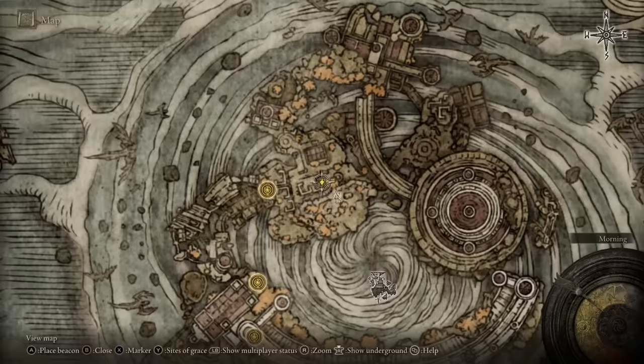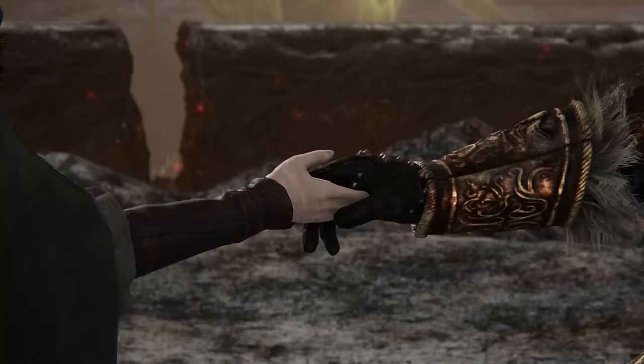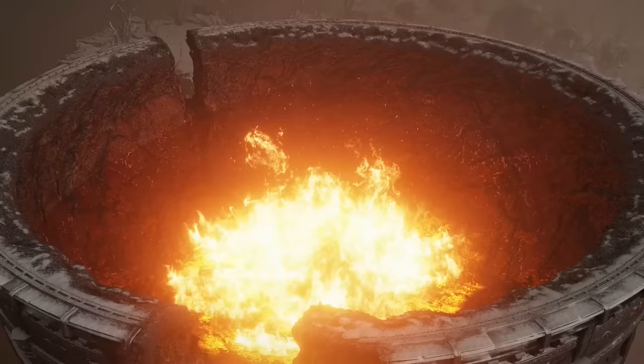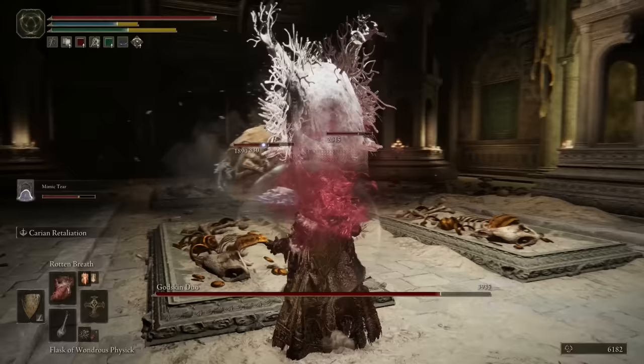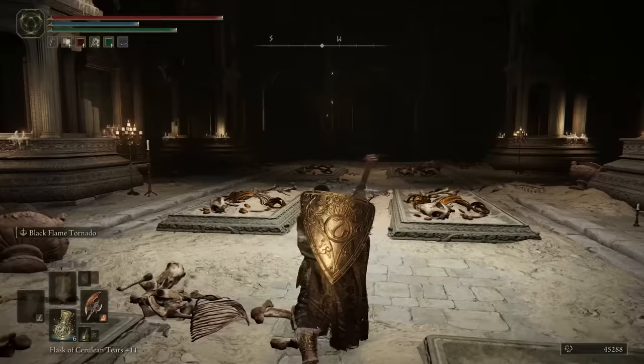This bell bearing will be given to you after defeating a boss in the Dragon Temple, which can be reached after completing the Mountaintops of the Giants. Spoiler alert, going here is part of the main story — Melina sends you there after activating the giant's forge. The boss you'll need to beat is called the Godskin Duo. They can be a little bit difficult, so I do recommend summoning a spirit or another player to help you. After defeating the boss, you not only get this bell bearing, but you also receive the Ash of War: Black Flame Tornado.